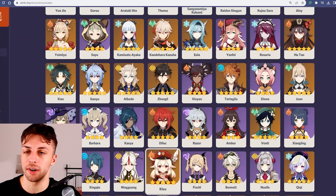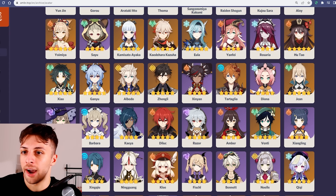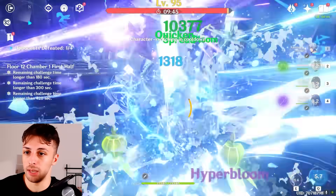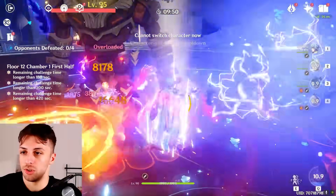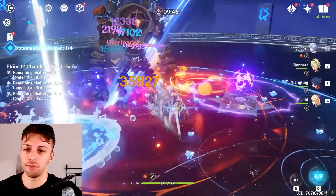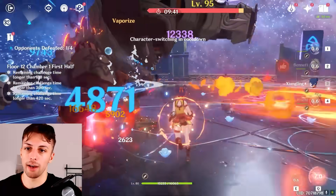In terms of reliance on other characters, I wouldn't say this is an issue for Neuvillette at all. While he needs a specific variance in terms of elements on the team, as a Hydro unit he can be used on several types of teams with similar results. So for example, if you don't have Kazuha or Zhongli, you can use him on Hyperbloom teams and have pretty nice results, or even on Vaporize teams with Xiangling. The possibilities are truly endless — it's a Hydro unit after all, and in terms of elements it's the most flexible pairing you can have.